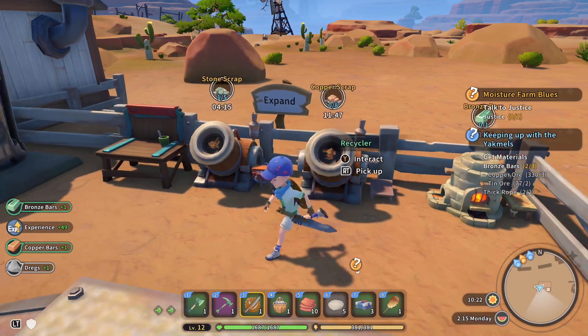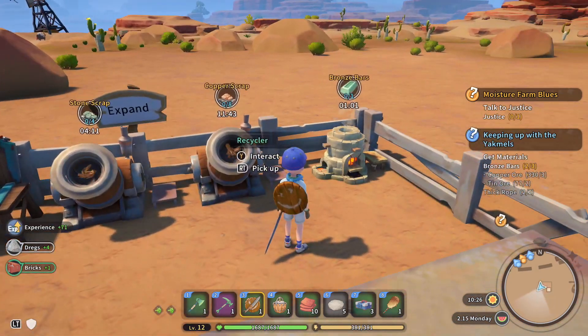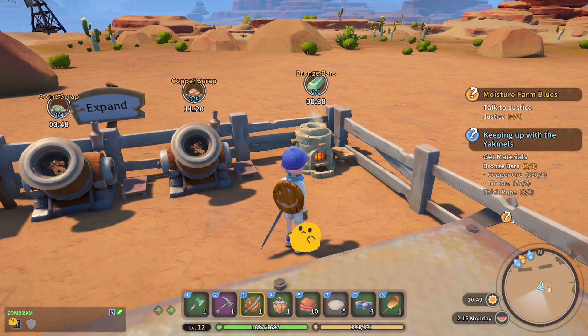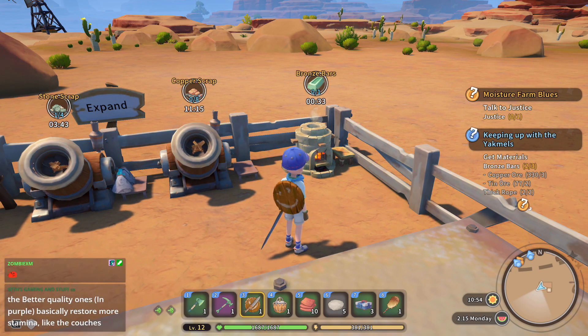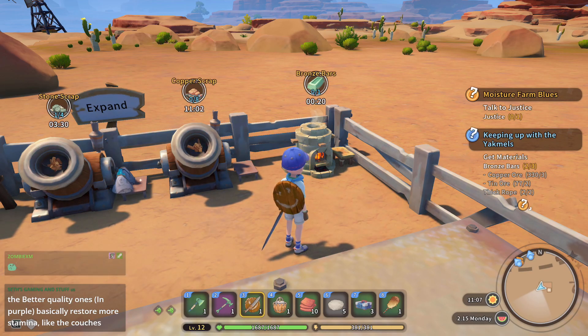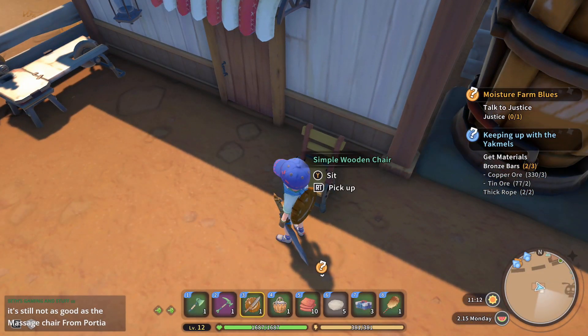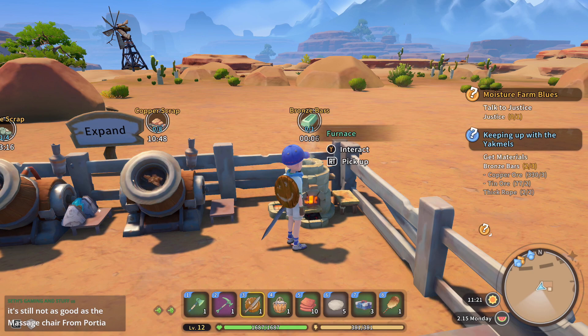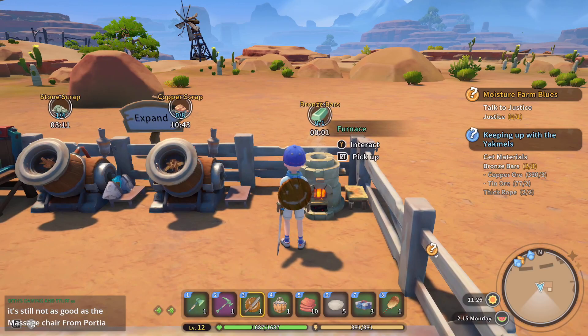Let's keep on collecting. One minute. And once I get the materials I'll turn to the yakmils. The better quality ones in purple basically restore more stamina, like the couch. So the furniture has kind of like a tier list — that's green, and I'm assuming a blue or purple's gonna be the next tier up for a seat. It's good to know.